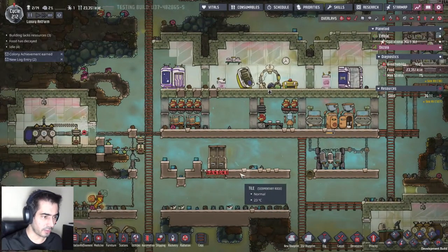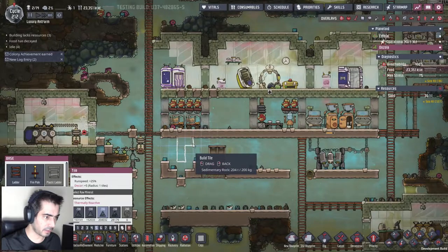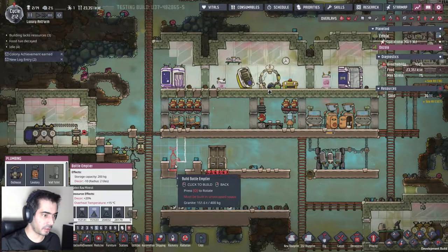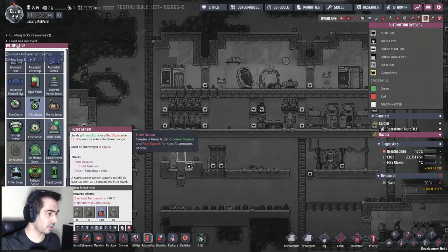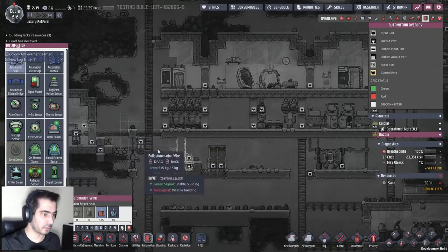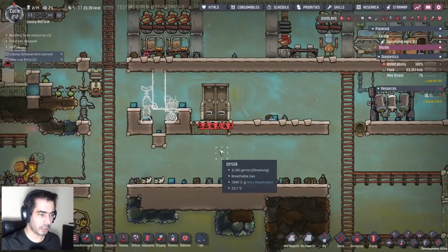How will I do this? Let's grab this and do it like that. Let's grab this, place it here. Automation - hydro sensor, notifier. Just do it like that. Now I need to deal with carbon dioxide.